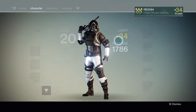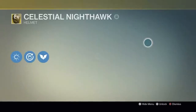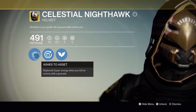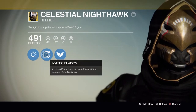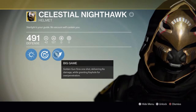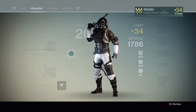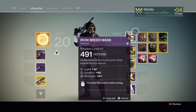Now let's go over the exotics available for Golden Gun. First is the new Celestial Nighthawk, which has Ashes to Ashes — replenishing your super when killing enemies with a grenade — Inverted Shadow, which increases super gain from killing minions of the Darkness, and Big Game, which makes Golden Gun fire one shot delivering six times the damage while granting Keyhole for overpenetration. This lets you kill mid-level bosses, and I do have a separate video on that.